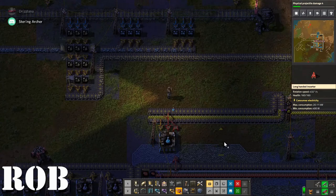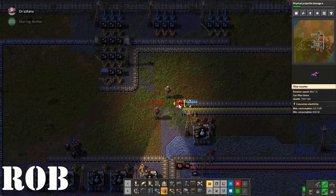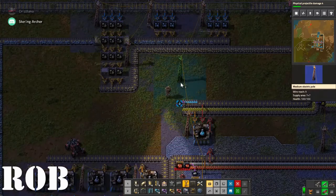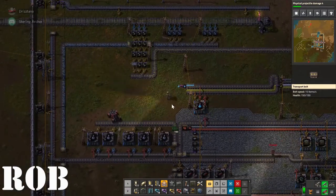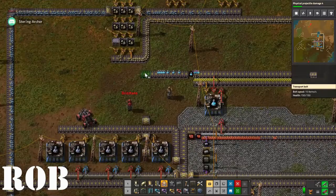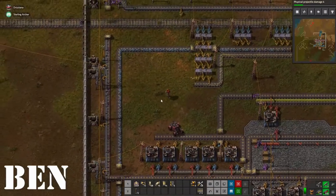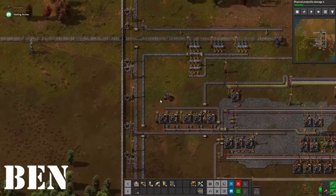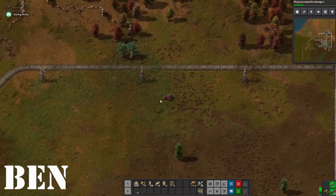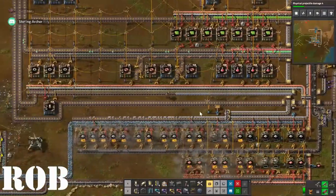You're working on trains I believe. I did it. I'm about to transfer it to an outbound network. How do I want to do this? I want to get it over to here. I have to run a different belt. Now I've got a way for blue research to get down here.